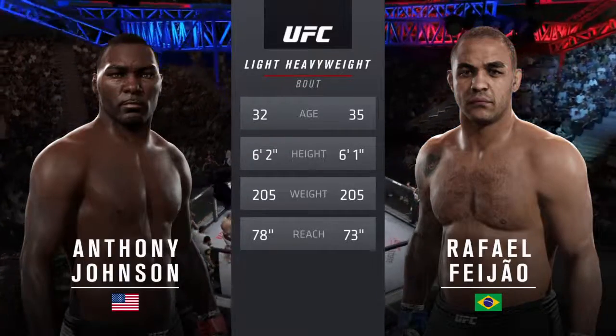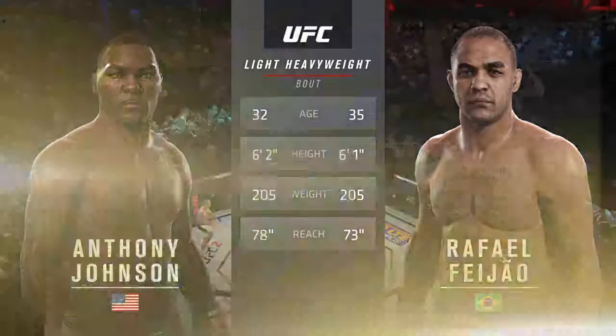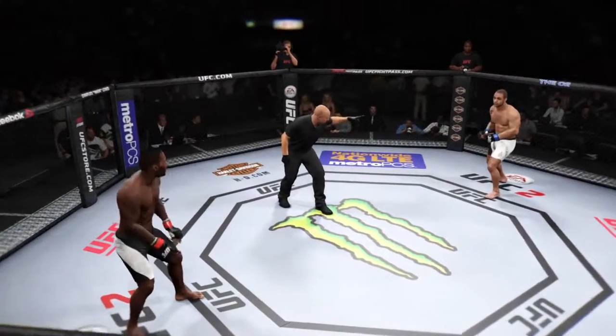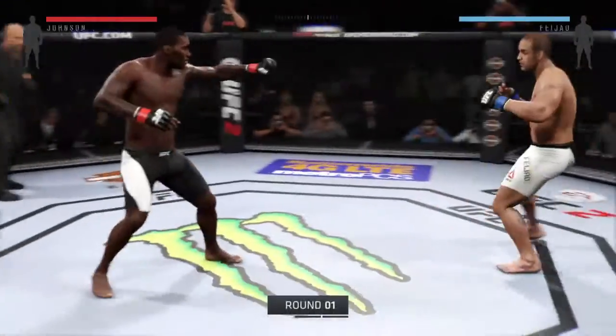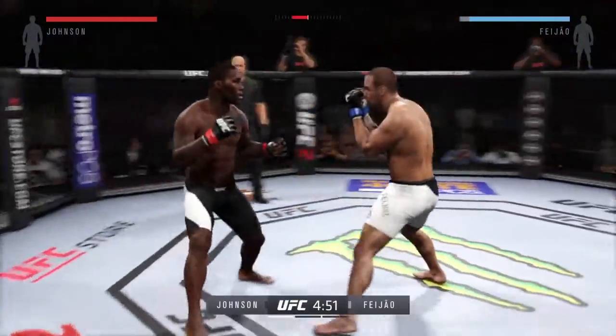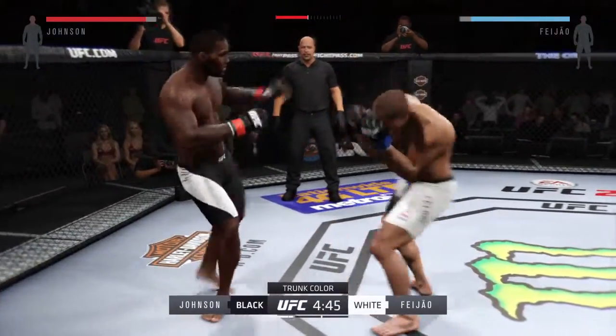A five-inch reach advantage. Once again, here's the veteran voice of the Octagon. Anthony Rumble Johnson. Rafael Feijão Cavalcante. Here we go! Fight scheduled for three five-minute rounds. White trunks for Rafael Feijão Cavalcante, black trunks for Johnson.